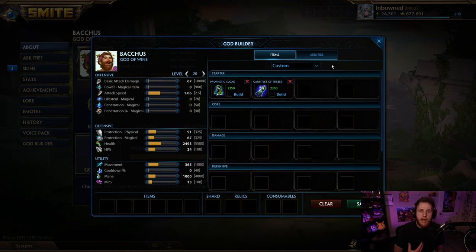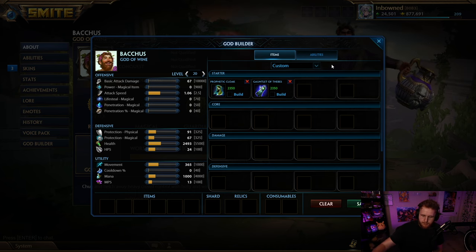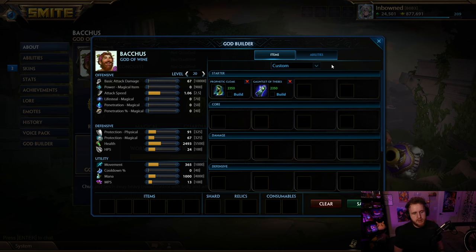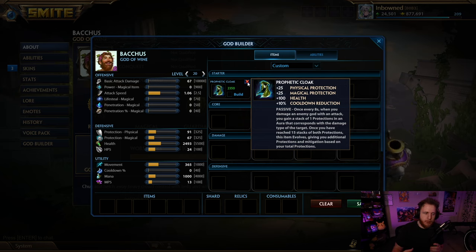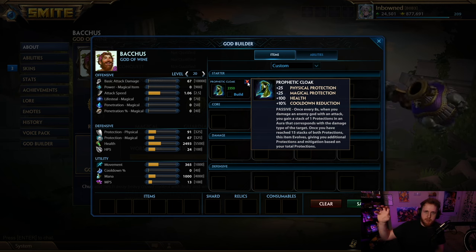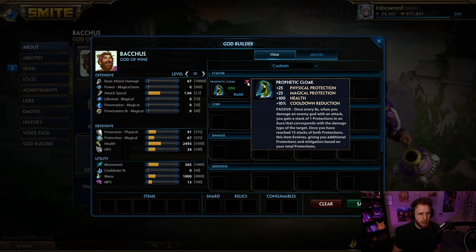I've officially changed my mind on cloak - I am now building cloak in every single support game. It is a permanent slope that you're going up, just getting stronger and stronger as the game goes on. It's not something you'll stack right away, it ramps up a little bit, but you get cooldown for the early game. Even if you're not that tanky you have extra cooldown, a little bit of health, protections of each, and if it goes long enough you're getting additional protections to your allies and mitigations to yourself. This is just the best tank item in the game in terms of finished build.